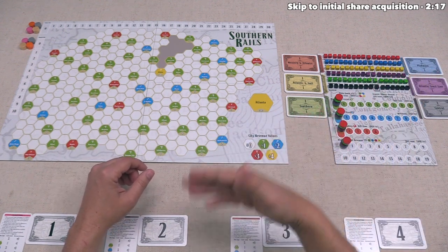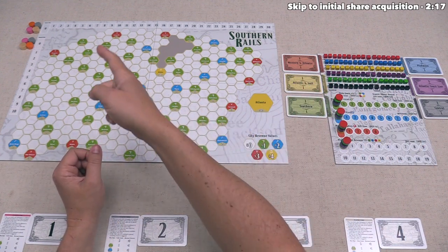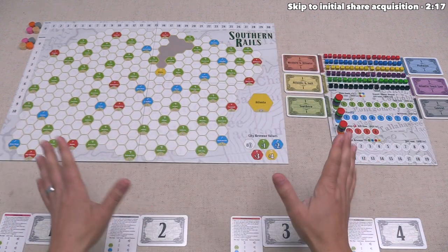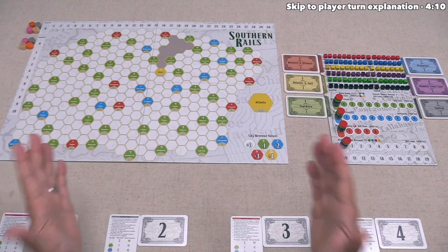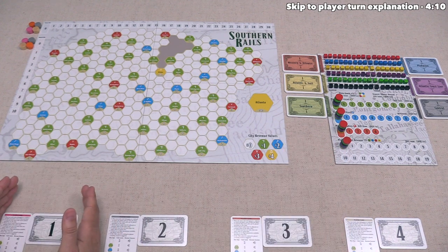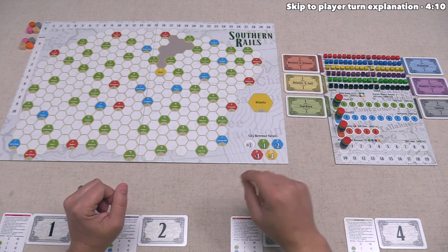After the first three scorings, players will gain more shares, and after the fourth scoring, the game will be over, and the player with the most victory points will be the winner. I will explain how all of this works in greater detail while we are playing. For today's tutorial, we are going to play as the pink player, and before we actually take our first turn, there is a little bit more setup that we have to do.